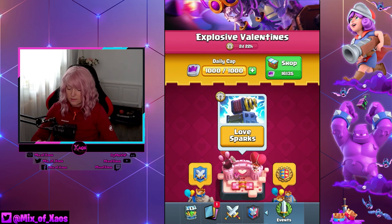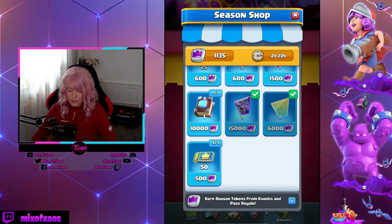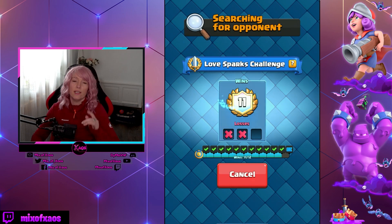How do you get shards? Like this — so I guess that's the only way for free: play the events and collect your stuff. Let's go and get that banner.